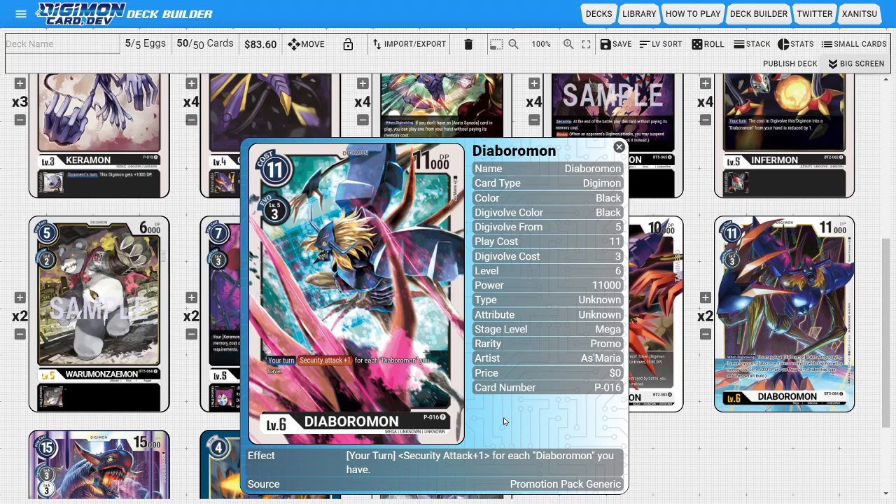On to the Megas, I'm running two copies of Diaboromon. This version is a Black Digimon where the others are White, which could come in handy depending on the situation. He has an evo cost of three versus the original's four, so he's more efficient to evolve into. He has a nice ability where during your turn, this Digimon gets Security Attack plus one for each Diaboromon in play — and this counts himself, so he naturally has Security Attack plus one, hitting for even more if you have tokens in play.